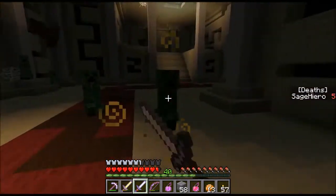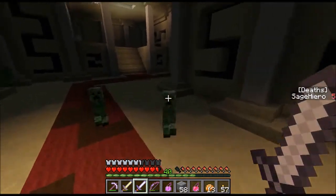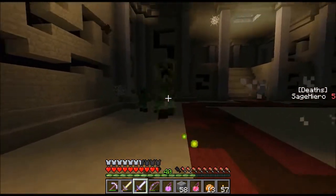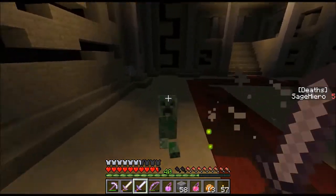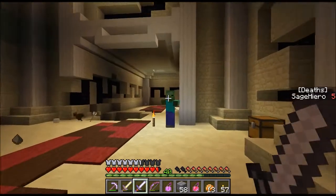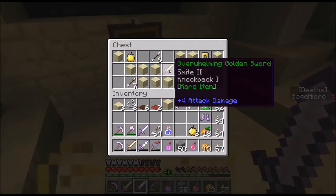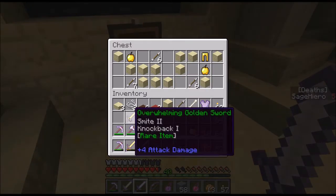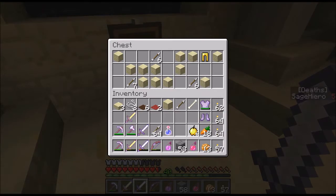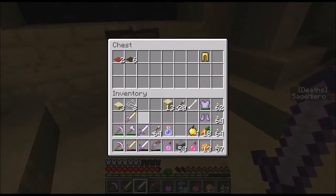There's a chest over there — that's good. Let me get these guys. Let's check what's in this chest. Overwhelming Golden Sword: Smite 2, Knockback 1. That's nice. Got some golden apples. I don't really need the gold leggings. I can grab some blocks though. I don't want the carpets.